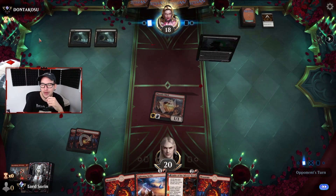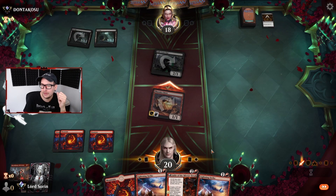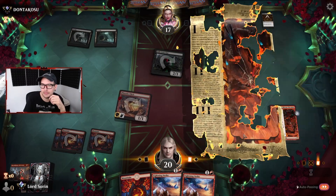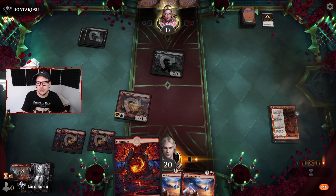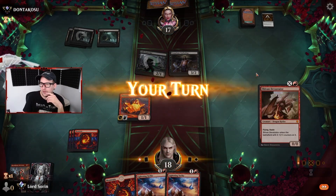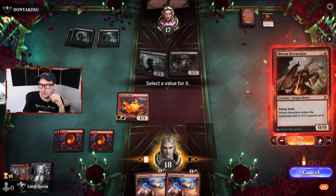Cult Conscript - I'll allow it. Get in for one. Phoenix Chick hits. We Fable - make our little goblin token. Opponent Cut Down on the goblin token. Conscript becomes an Underdog. We draw a Devastator - I think we like our hand. Let's land the Devastator: one, two, three - out of Cut Down range. Off the ground, which is nice.